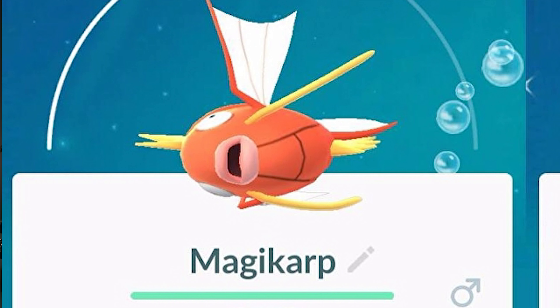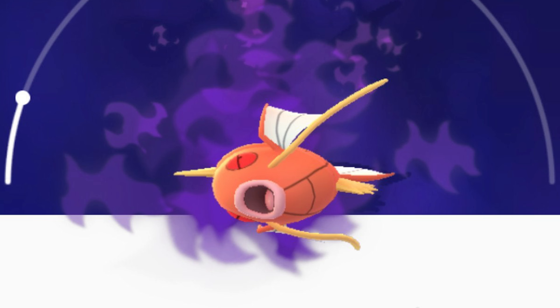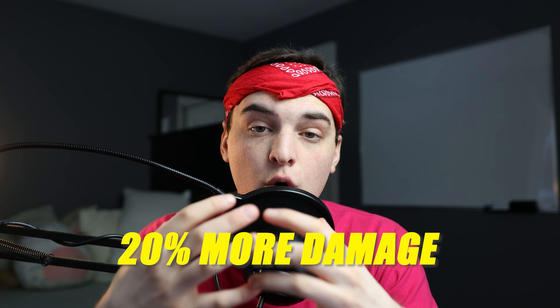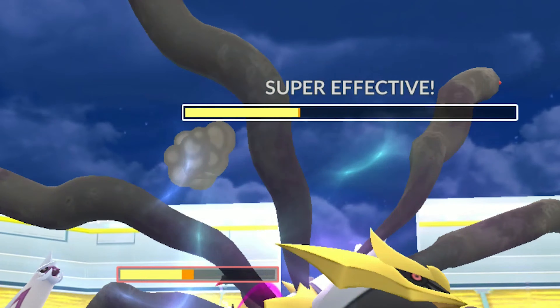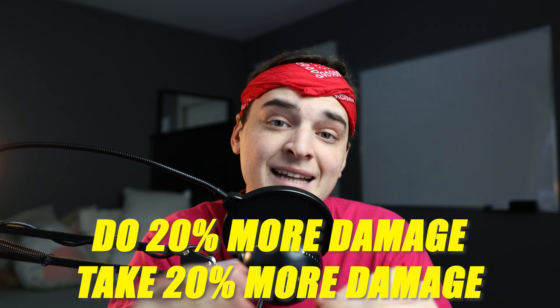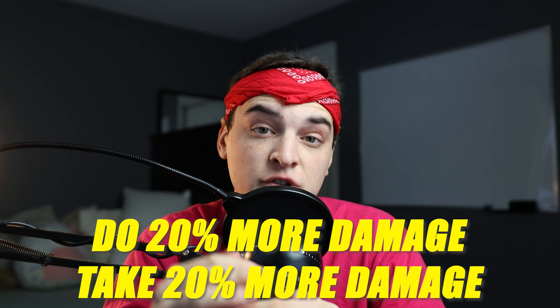What's the difference between a Shadow Pokemon and a regular Pokemon? Let's say we have a regular Magikarp and a Shadow Magikarp. Shadow Pokemon are going to take 20% more total damage, so they're going to be weaker and less defensive than regular Pokemon. They're also going to do 20% more damage than regular Pokemon. Pretty much their stats are different than the regular version — it turns them into a Glass Cannon.